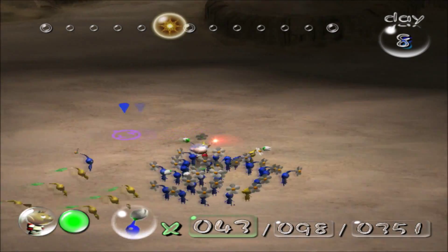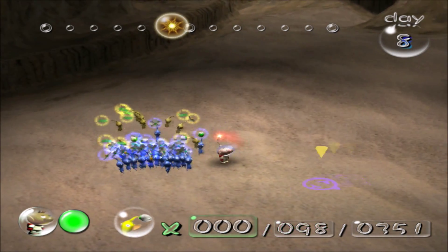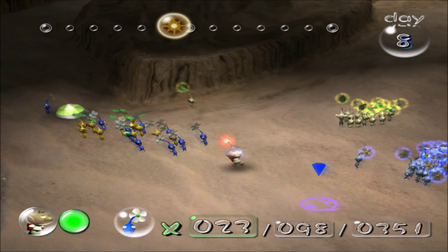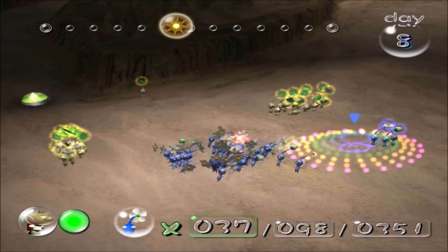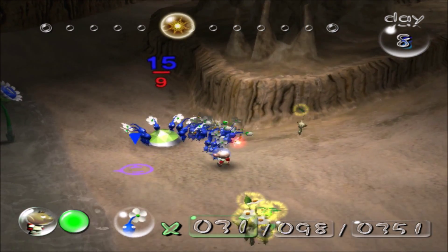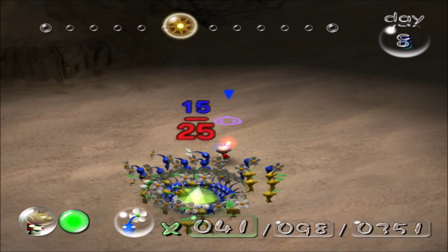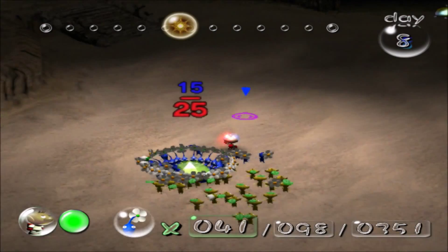Alright, so that boss — it's very high up. What I'm gonna do is take the yellows with me. I'll have the blues take back the artifact — at least most of the blues. That's why I'm taking most of the yellows with me. It's pretty much straight across.